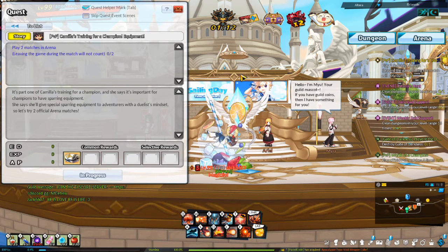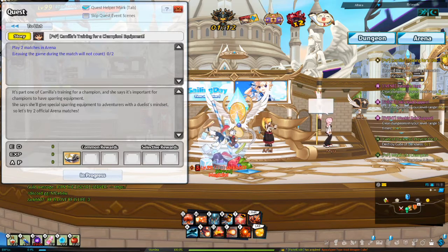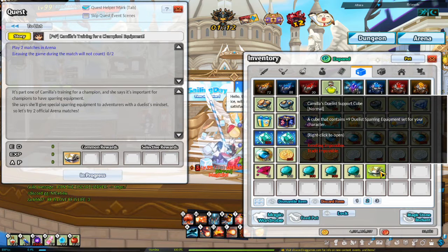You can obtain the armor by completing the epic quest 'PvP Camillus Training for a Champion' equipment. This quest is per character and you get it when you reach level 75. When you complete the quest, you will get a Camillus Duelist Support Cube, which is bank shareable. When you open the cube, you will get a +9 404 armor for your character.